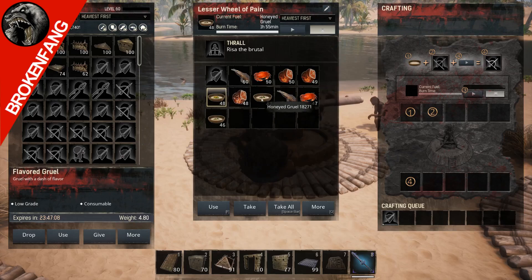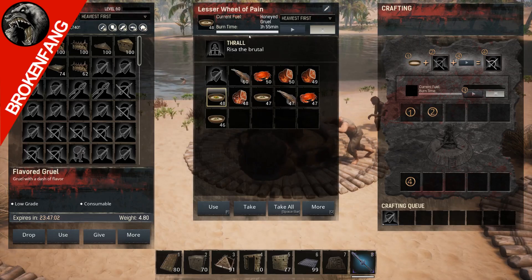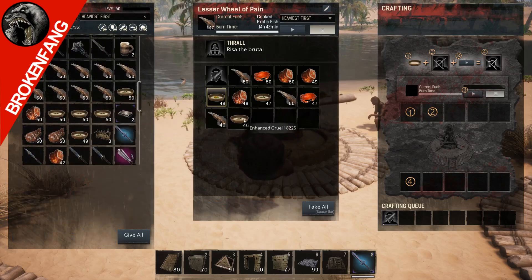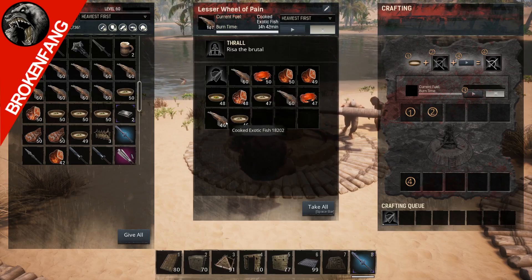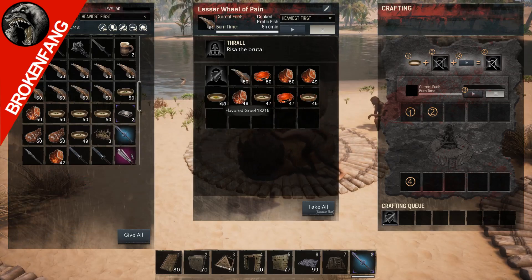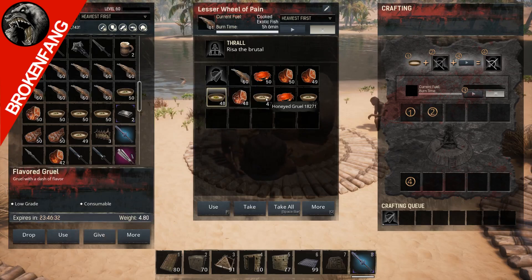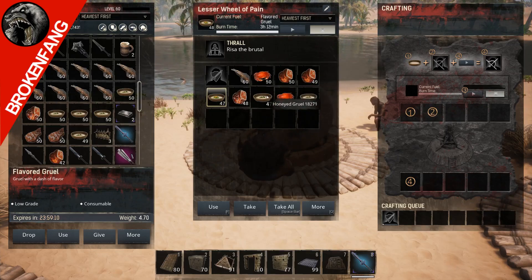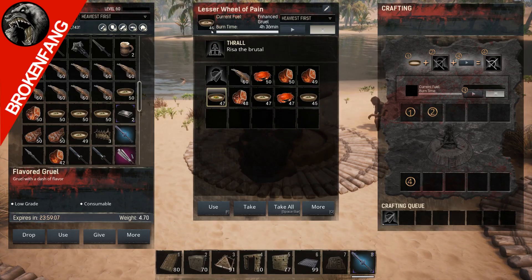Honey, for example - he's gonna go through one stack every hour, but it does come in stacks of 50, so he'll go through 97 units in nine hours. If I stack more fish in here you'll see it bumps up to 14 hours, and fish is super easy to come by. But it expires, so that's the downside. Enhanced gruel has a burn time of three hours, honey gruel two hours.